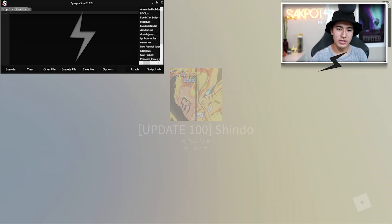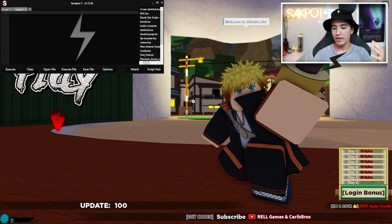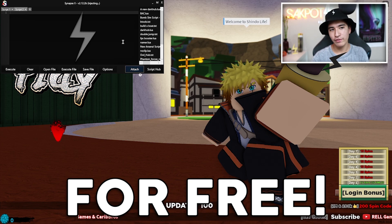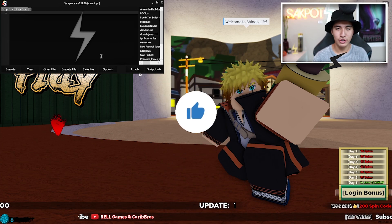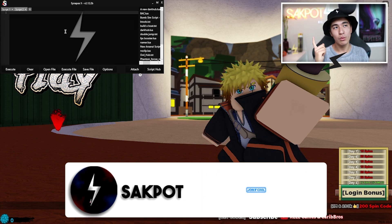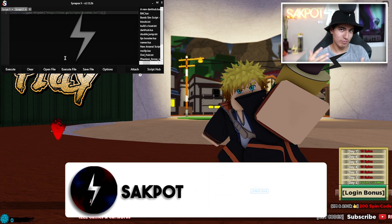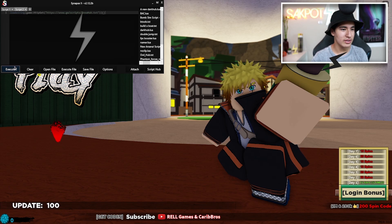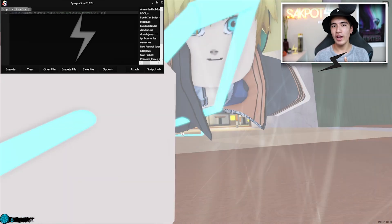After you've copied the script you're going to want to load into your game. Today I'm going to be using Synapse. Synapse does cost $20 but you guys can get a chance to get it for free — all you need to do is leave a like, comment down below your favorite feature from the GUI, be subscribed, and wait until we hit the subscriber goal, which right now is 125k.